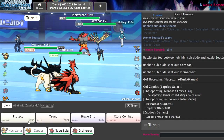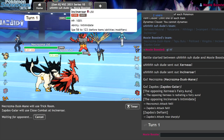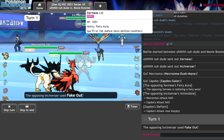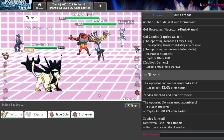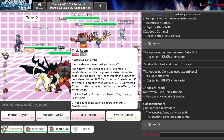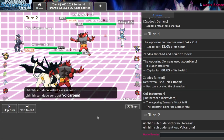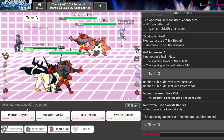Give me my Trick Room — give me your Incineroar, because you have to choose. Trick Room goes up. That's going to be a Swords Dance from me, and a Fake Out into you. There's the Volcarona. There's the Swords Dance.